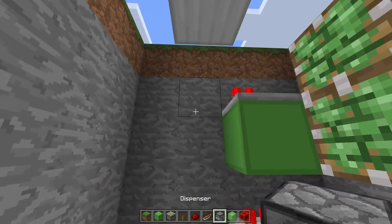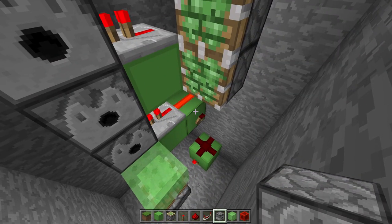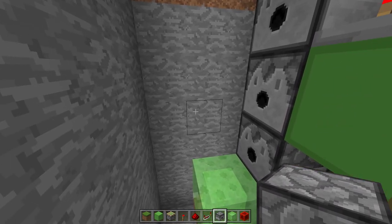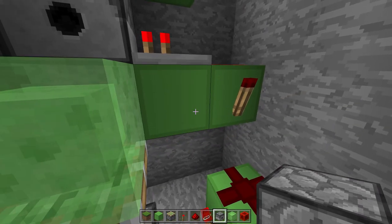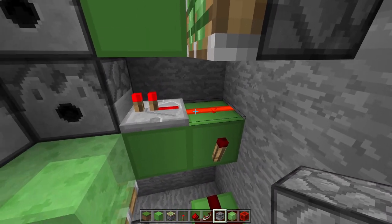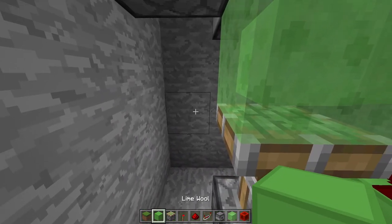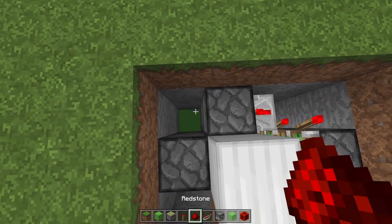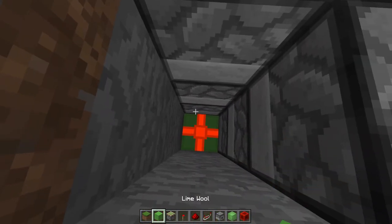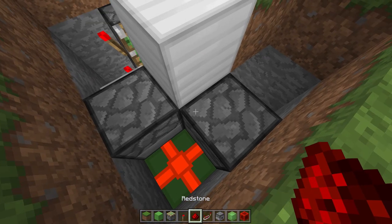Then grab three dispensers and place them like this - one, two and three. And then three dispensers here - one, two and three. Now so that dust and repeaters going into this dispenser, we want it to power this dispenser as well. So we do that by placing a block here and then having dust on it like so. Then a block above and again dust on it to fire these two.